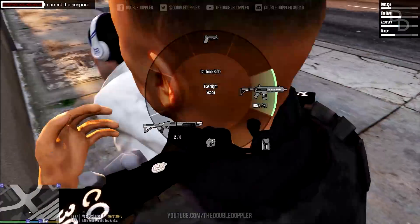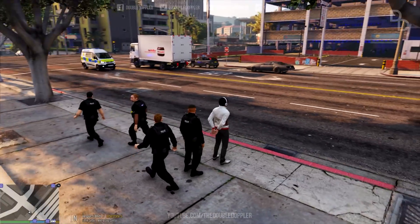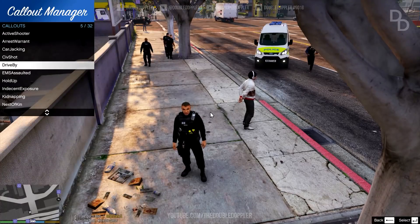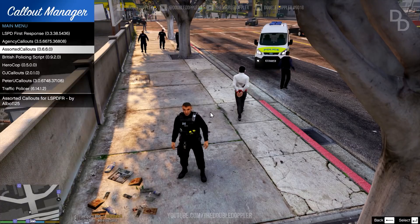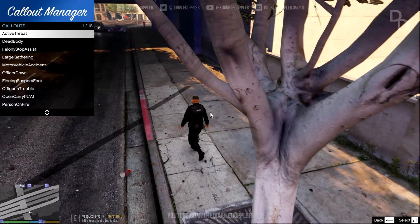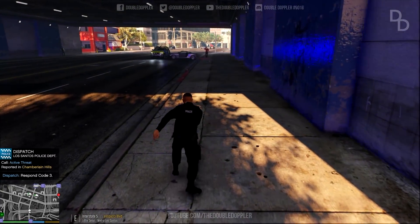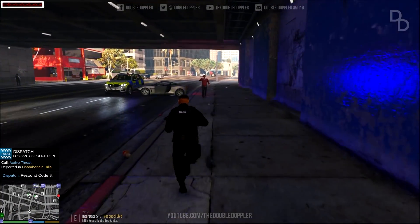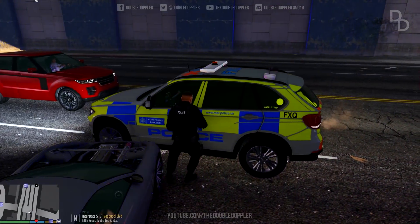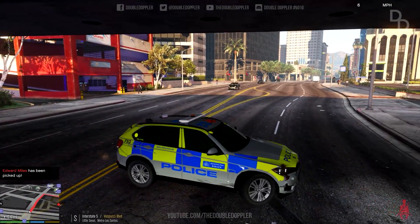We'll do one more callout — you guys love this type of stuff. Let's see if we've got an active shooter or something. Active threat — we'll try this callout. Chamberlain Hills — we'll head there immediately, get regular units to tidy up this mess. Last callout of the day guys — shout out to everyone on the channel right now. I hope you've really enjoyed this video. We have precisely one more callout before we finish, with whatever's left of this car.